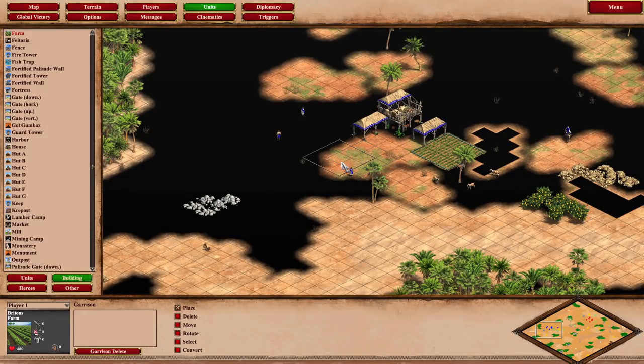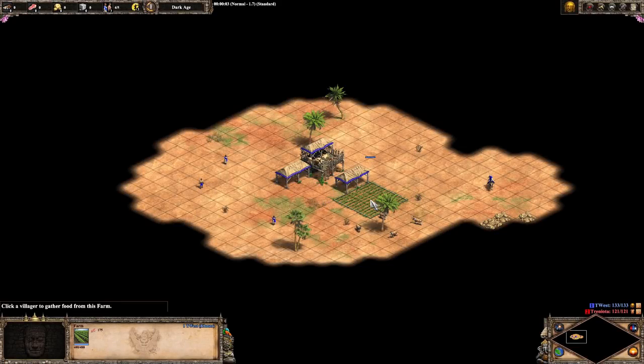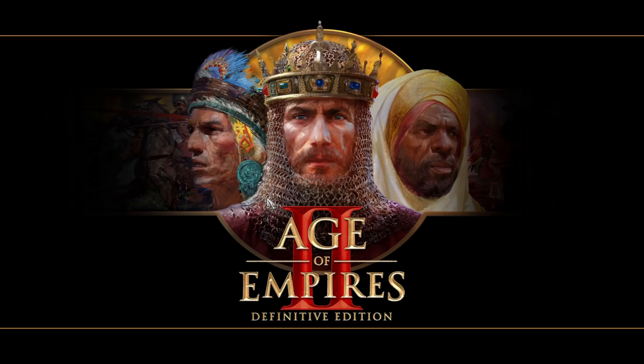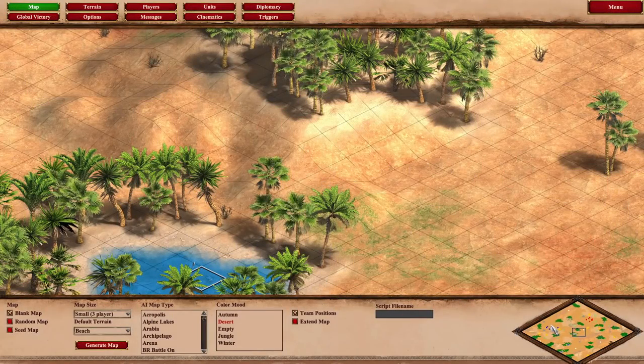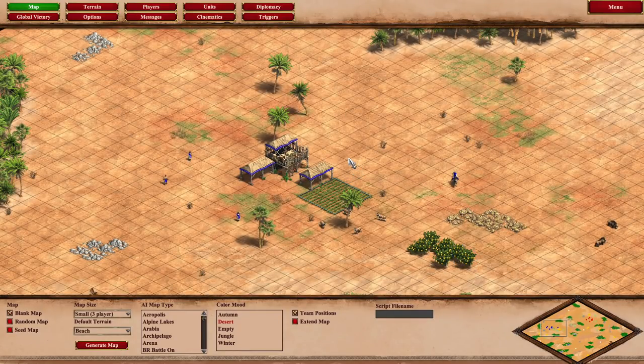That's not good. The good part is this is only an editor bug and it doesn't show up like this in game. So if we go to test the scenario — okay good, our farm shows up. But if we go back to the editor, hopefully it's fixed now. There we are.